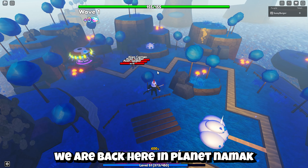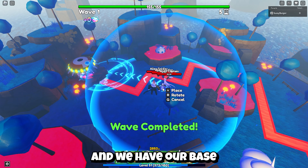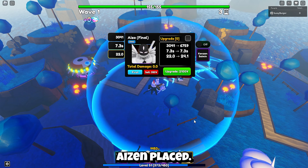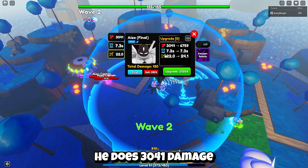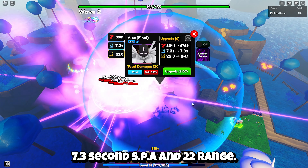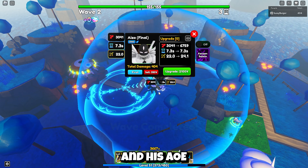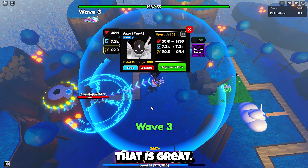All right, everybody. We are back here in Planetnomic, getting ready to level up our Aizen. We have our base Aizen placed. He does 3,041 damage, 7.3 second SPA, and 22 range. Really good, and his AoE is massive off of placement. I mean, look at that — that is great.